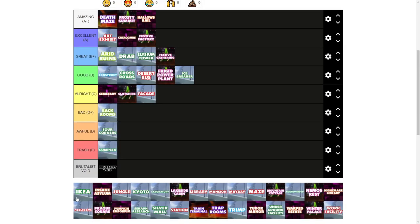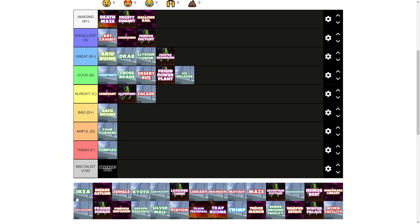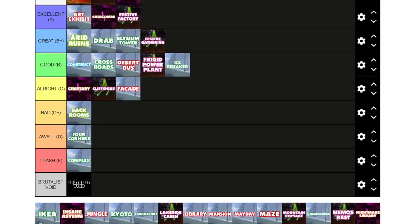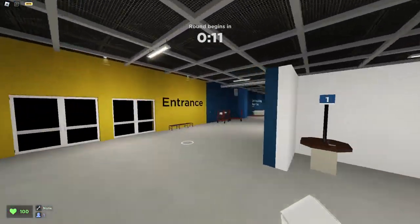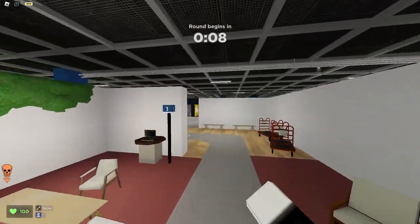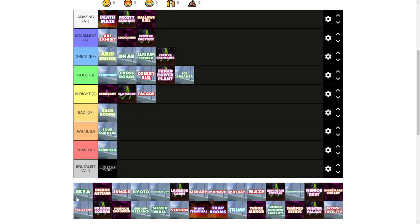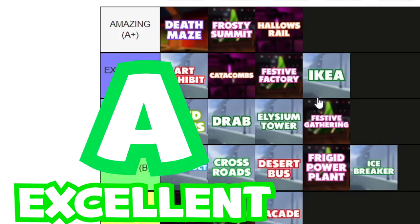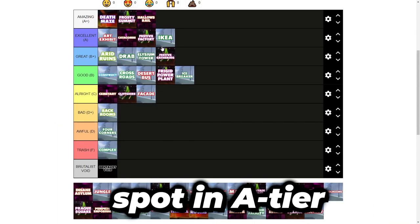Ikea. This is one of the maps I also rated very highly, and I still think it's high on my list. It has kind of gone boring for me as of late and I don't see many people playing it anymore. But I think it still holds up. The best thing about this map is that it nails Ikea down to a T and does it in a casual Evade style. If this map had three floors, I would give it an A+. But I'm going to give this an A. It no longer has that special A+ quality, but it deserves a spot in A-tier nonetheless.